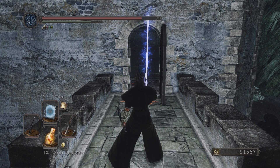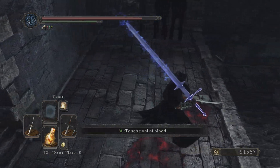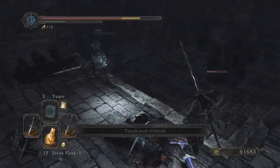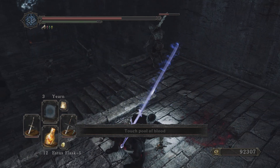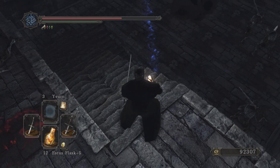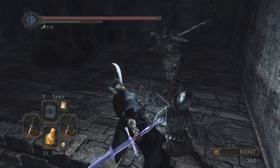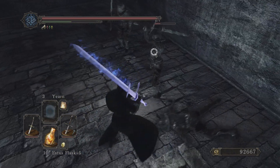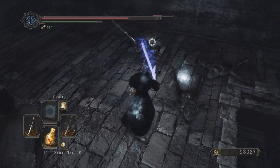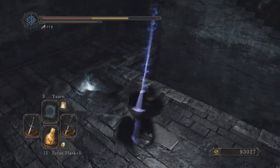Let's see if Yearn works on these guys - oh it does! I need to come in this way though, that's for damn certain. Let me heal. Let's go royal swordsman - I need one of you, I don't want to kill both. No, don't do that attack - run!